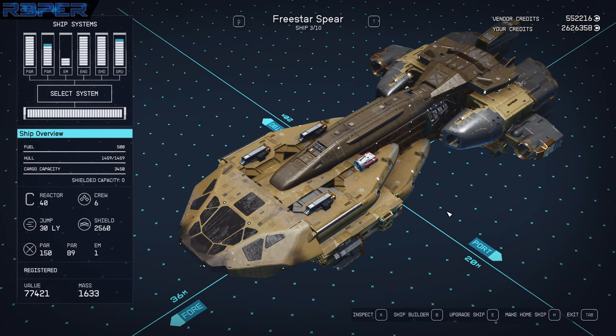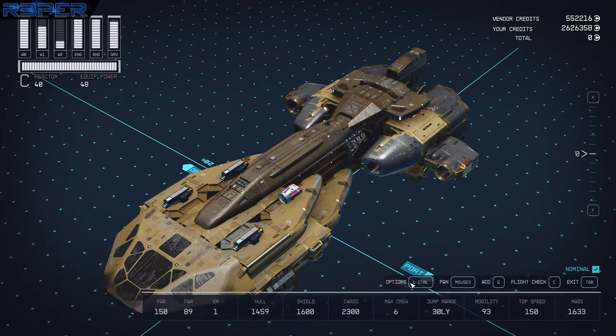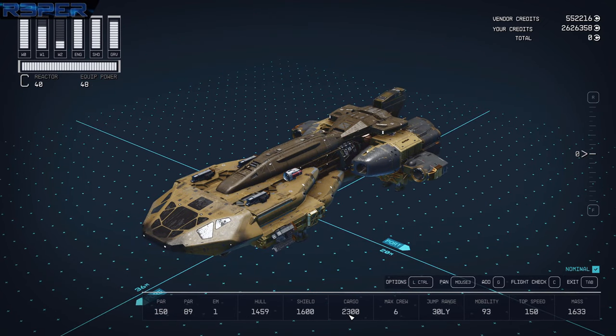I put the Freestar colors on it. It's a C-class ship with 2300 cargo, 1600 shields, 30 light-year jump range, mobility at 93, and a top speed of 150.